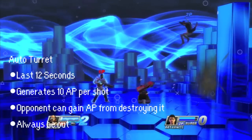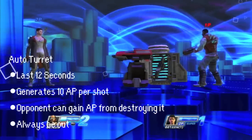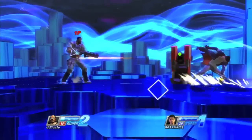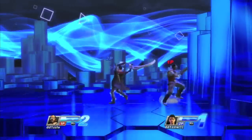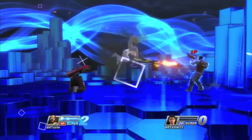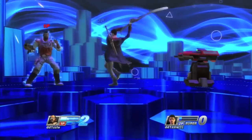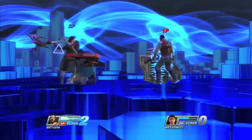Side circle is Emmett's single best move. It brings out his turret which lasts 13 shots, generating 10 AP per shot. It gets you out of long combos and can knock people out of their level 1 supers. Try to situate yourself in this order: you, your enemy, your turret. People know the turret generates AP, so it's used as a distractor, and it works really well in that context. Your turret should always be out — even if your opponent keeps destroying it, they aren't attacking you, which gives you time to reload, start a combo, or pick up an item.